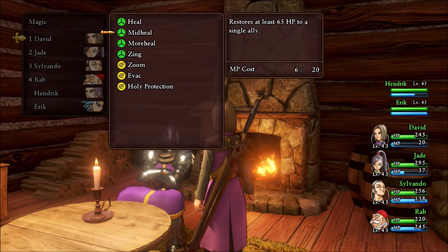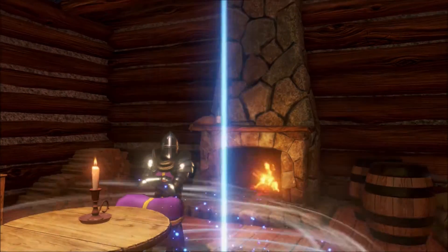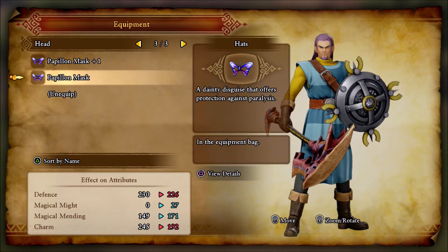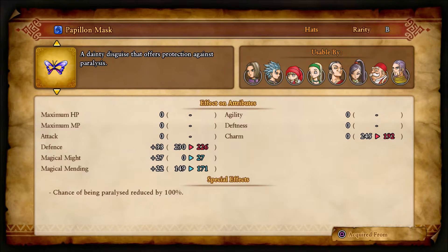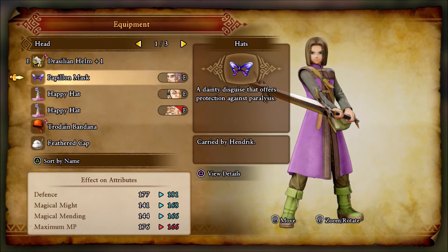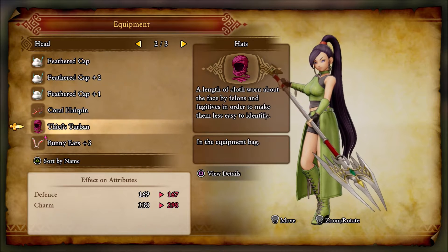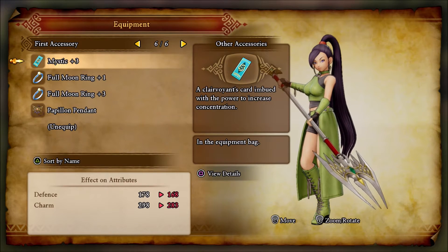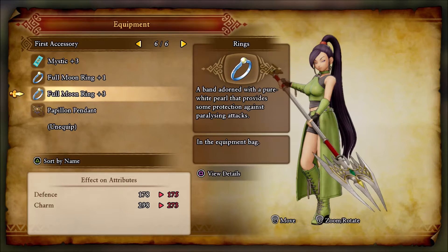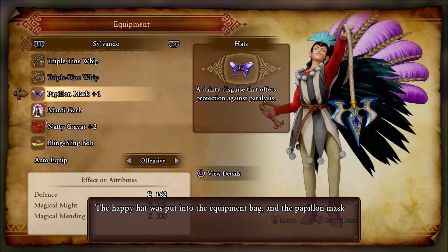Let's head on down back to the campsite. I made it back here, and I also did some forging, so I want to go ahead and change my equipment up. I went and made four papillon masks, because this provides 100% protection against paralysis, and I want to equip that on all of my party members right now.